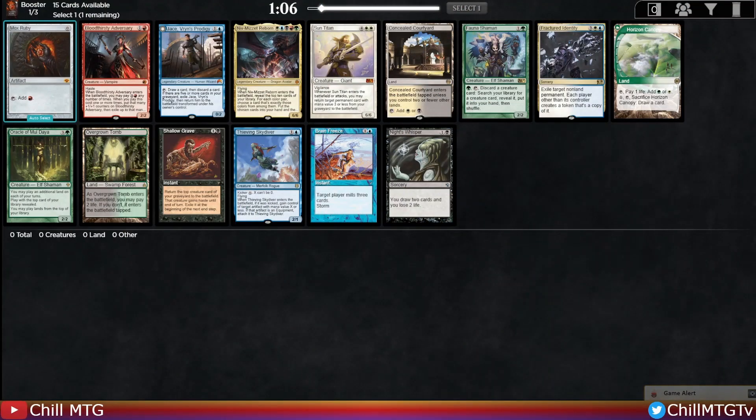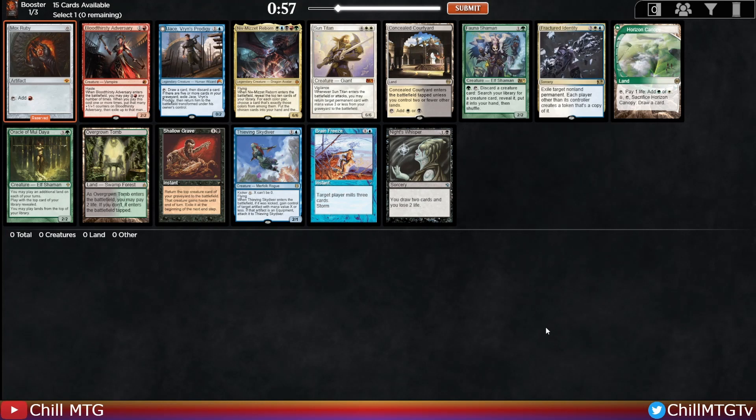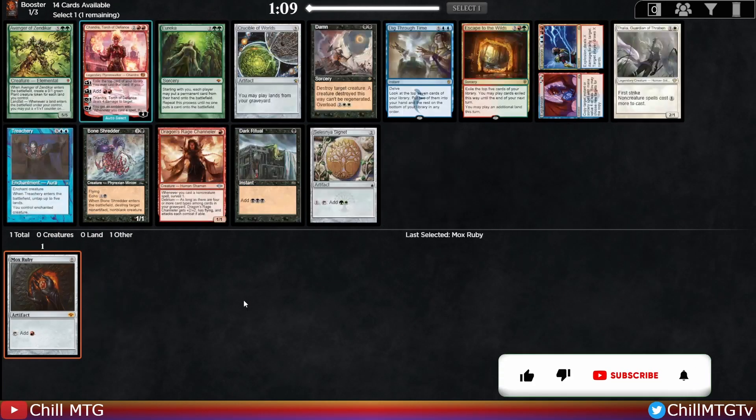Welcome to another chill MTG session — we've got some Vintage Cube going on. There's a Pack 1 Pick 1 Mox Ruby. Fractured Identity is also pretty strong, but when you're faced with Power in your first pack you really have to pick it up. Fast mana is super important, so we'll pick up the Mox Ruby and see what comes along.